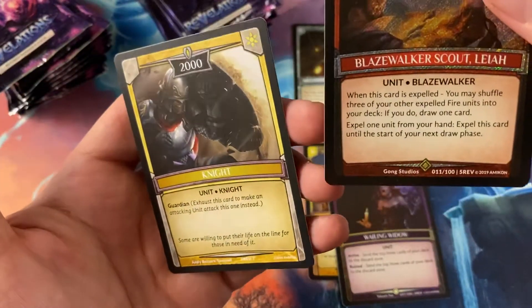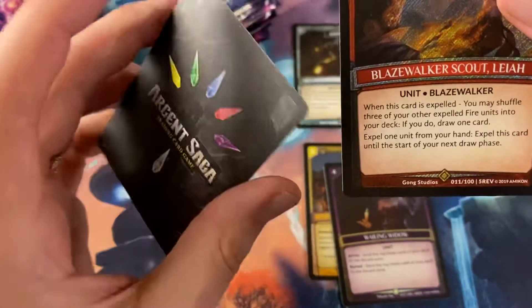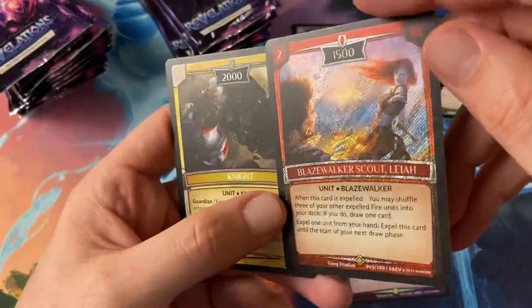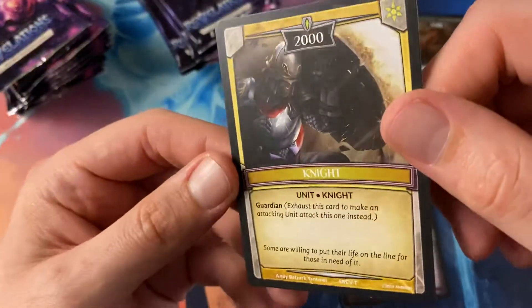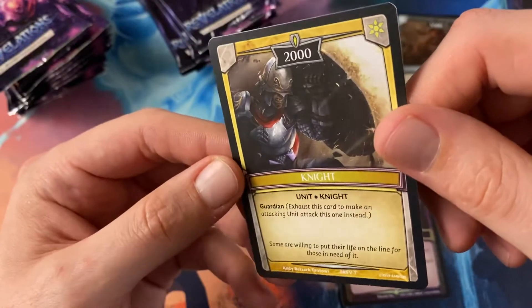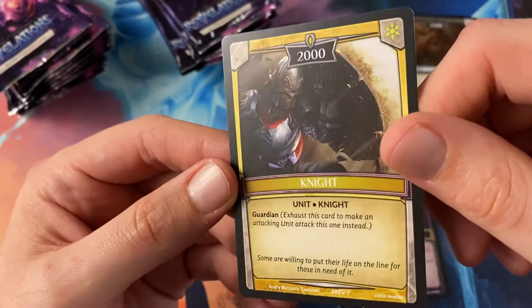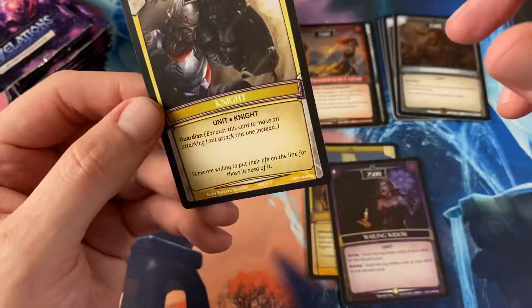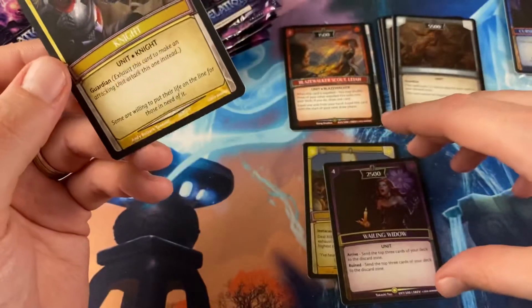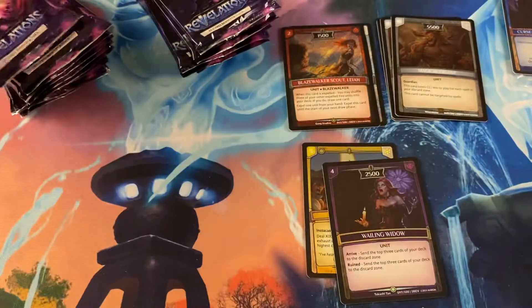And then there's a knight token — interesting. That's a diamond one. Is that a token? I'll put that over there with that Argent point.